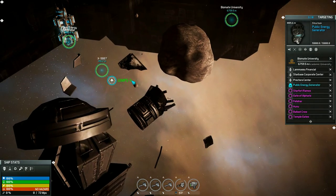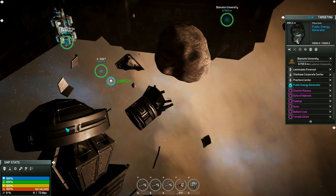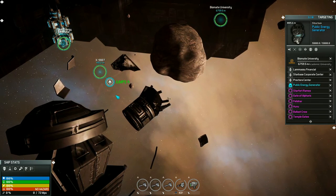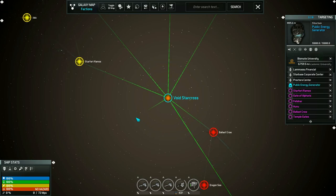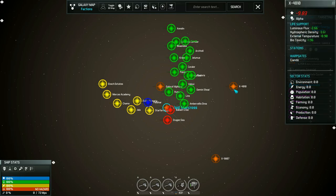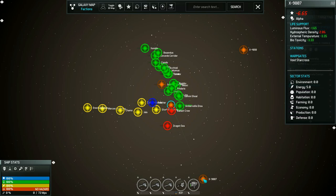Now you'll notice this wormhole is available and showing enough energy for four more jumps through this gate. Each gate — entry and exit — has its own energy count, so it's possible to collapse one end of the wormhole while the other end is still open. Once you've gone to the wormhole, that map will exist and show up on the list, and you'll be able to access it using warp drives — you do not need warp gates to get to a wormhole sector.